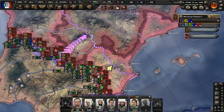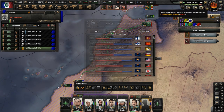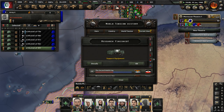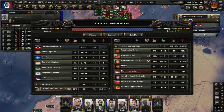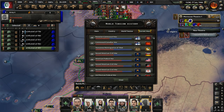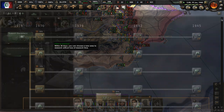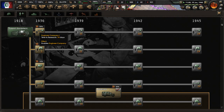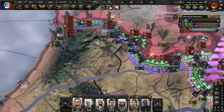We lost Barcelona — oh well. Now we're going to completely focus on trying to push out the enemies in Spain using the front we have now. What does the war score look like? Not well, I imagine. We can't afford to lose anything else — we have 32% of our victory points left, and if we get down to 20% or less, it's over for us. We can't afford to lose any more of Spain.